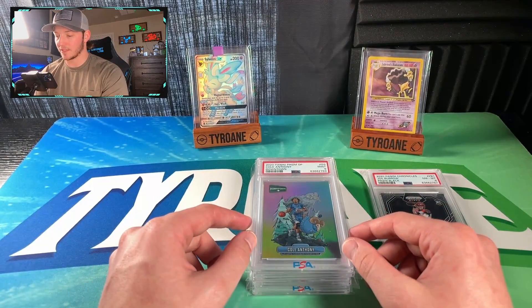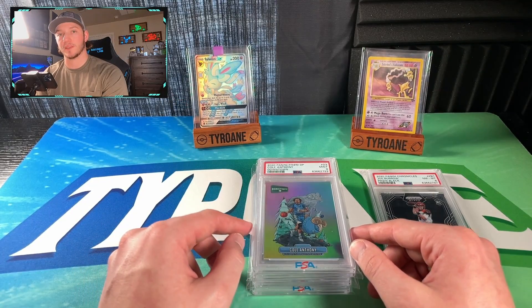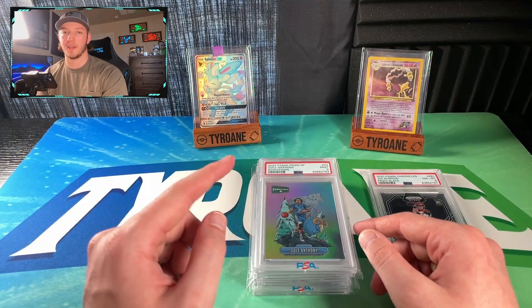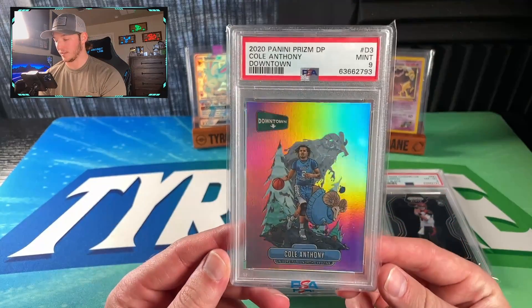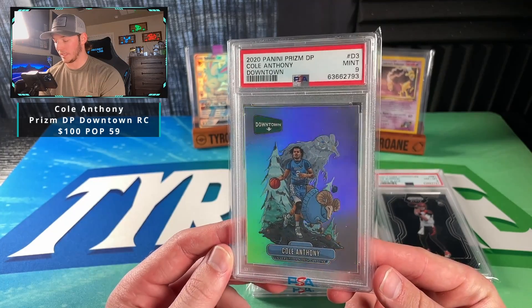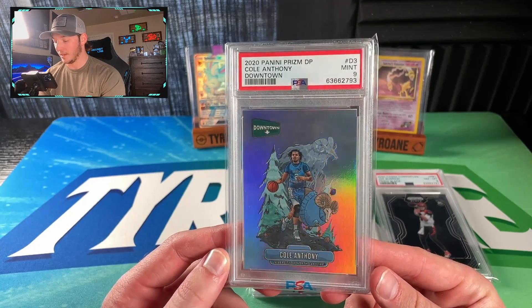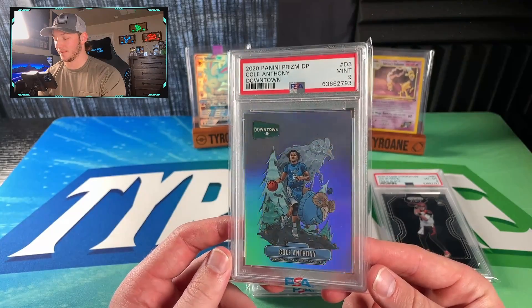Moving on to the next one. Now I did say that we had two HGA submissions — they were both HGA 9.5s, all true 9.5s. This Cole Anthony actually had a 10 as well. This is our downtown Cole Anthony from 2020 Prism Draft Picks. We got a PSA 9 on this one. Sadly our theory did not come to fruition on this card.